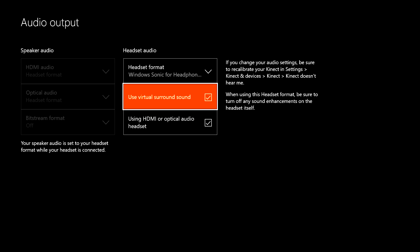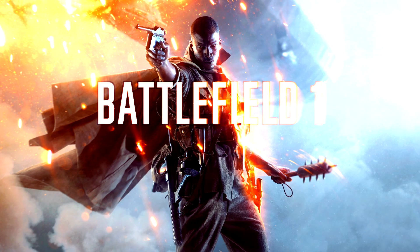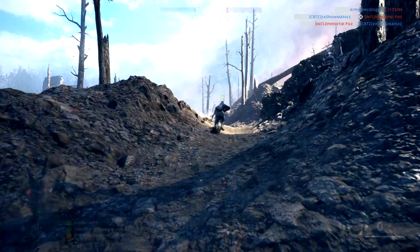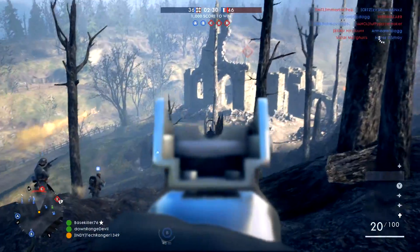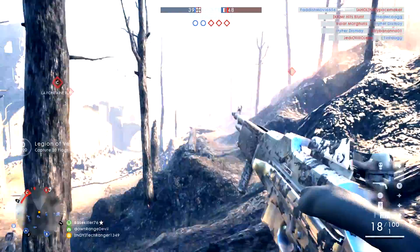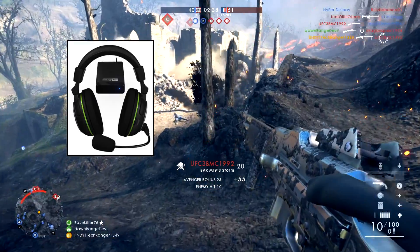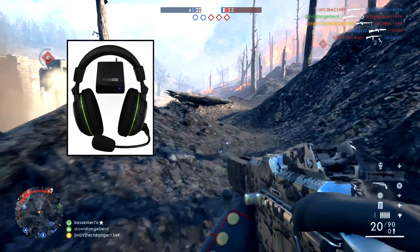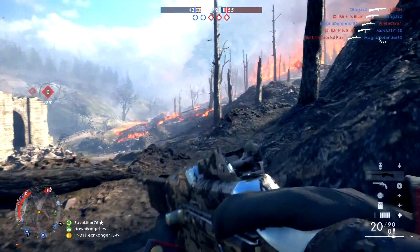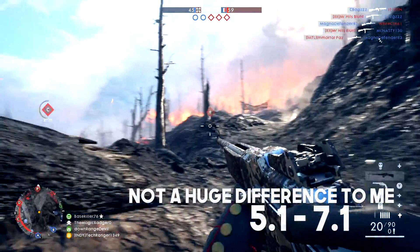That setting will turn your stereo headset into a virtual 7.1 headset. I tried it in Battlefield One and it sounds awesome — I definitely suggest trying it out if you have a stereo headset. I also tested it with my X42 wireless Turtle Beach headset, which is an older 5.1 headset, and you can kind of tell a difference with the virtual surround sound, but not dramatically.